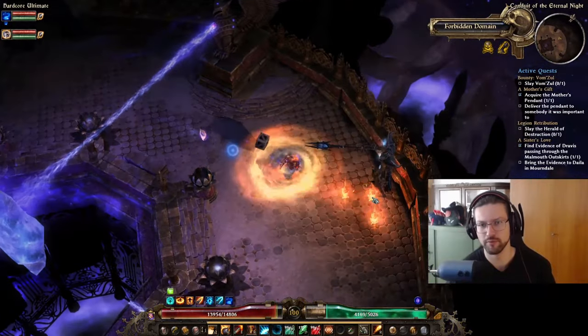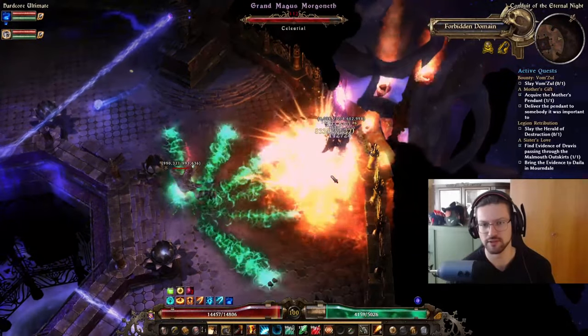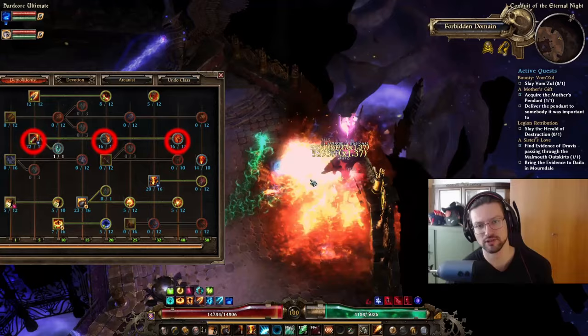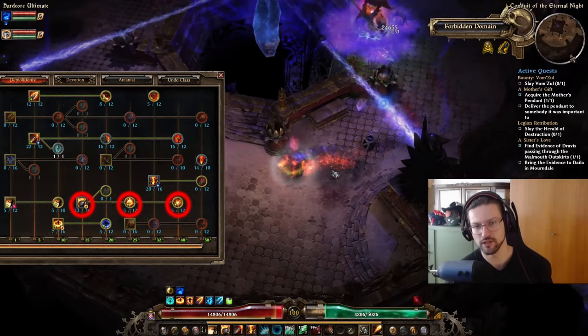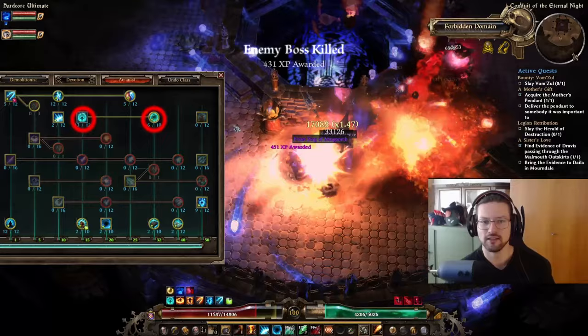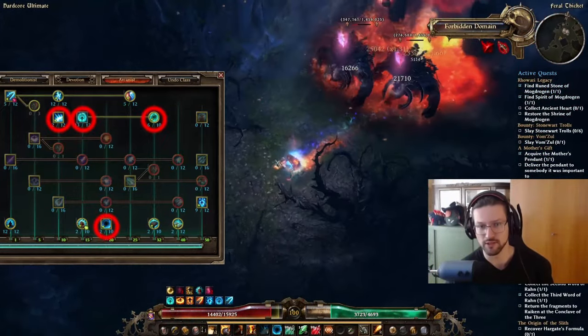Hello and welcome everybody to the Bomberman Sorcerer Beginner Guide. This build features great damage over time in a huge AoE via Blackwater Cocktail, as well as insane burst damage in a smaller AoE via Grenado from the Demolitionist Tree, combined with great defensive and utilitarian skills from the Arcanist Tree, such as Maven's Sphere of Protection, Nullification, Mirror of Erogtis, and Cooldown Reduction from Star Pact.